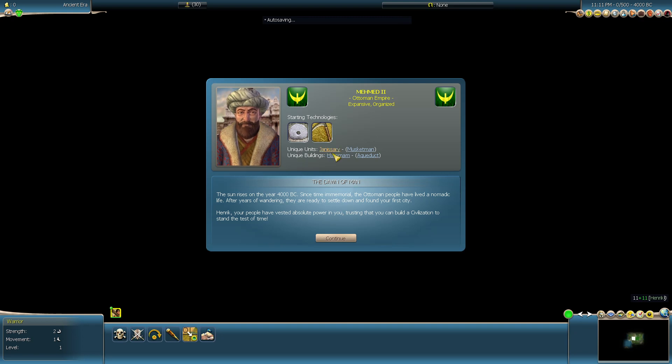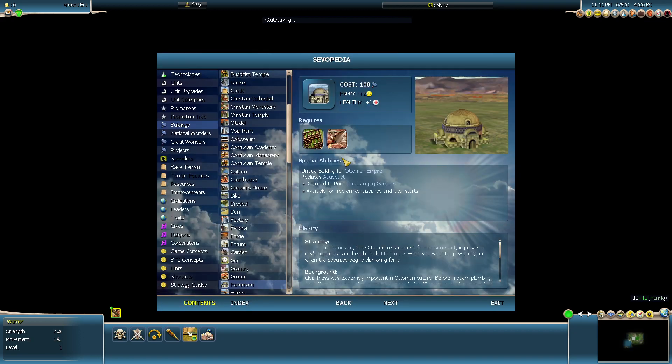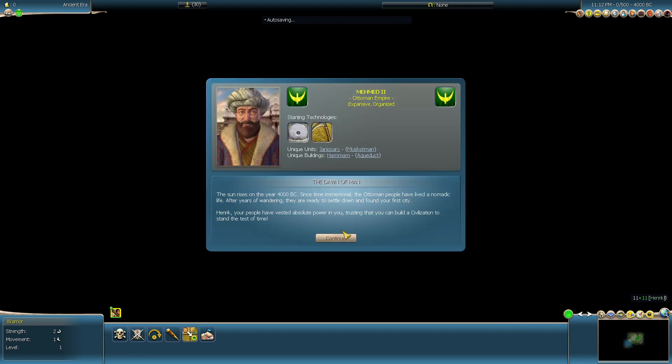Great starting techs. The unique unit is a super strong musketman that crushes medieval troops with his extra bonuses — gunpowder really makes a difference. The unique building is an aqueduct with plus two happiness. That's actually very worth it to build — get those up before you build your factories to get your health and some extra happiness. Pretty nice to have. Let's give it a shot.